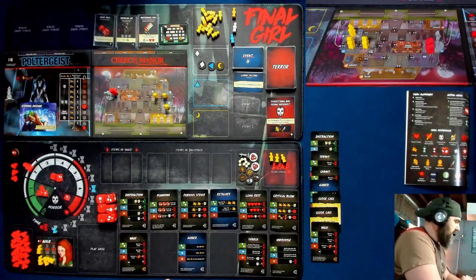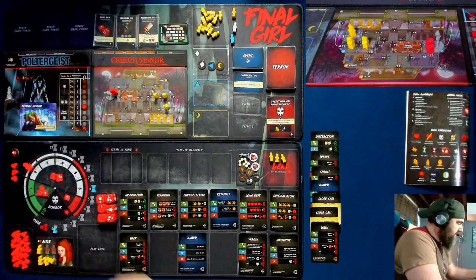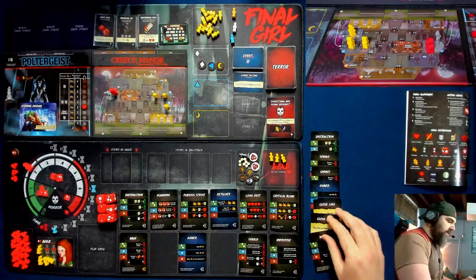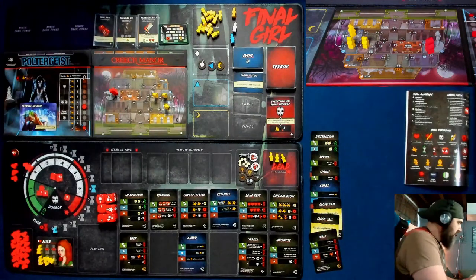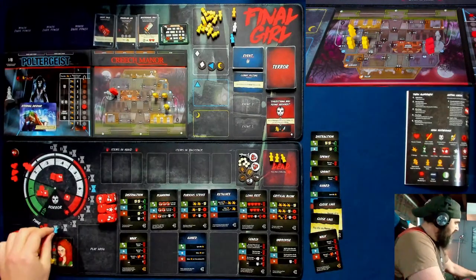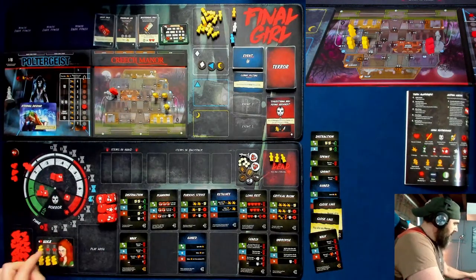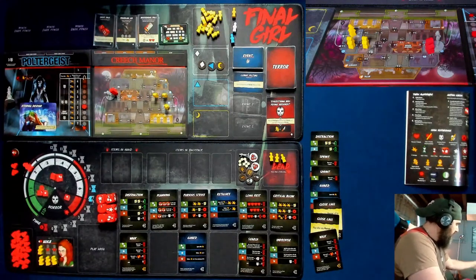Now we go to the killer's turn. The killer is in my location — the killer is attacking me. I'm not even going to use the guard because I'm not worried about just one damage. I get punched for one. I lose one health. If I save another victim, I get a health back guaranteed, so not that worried.